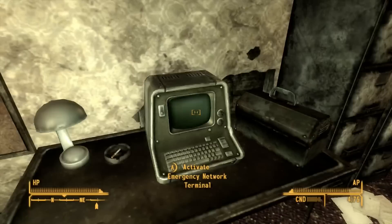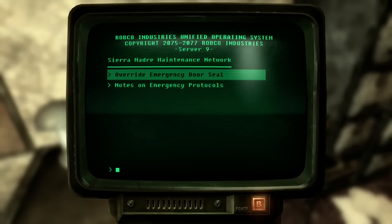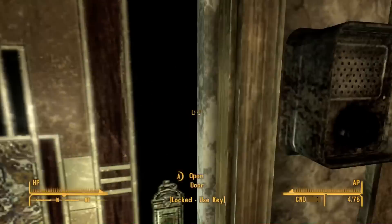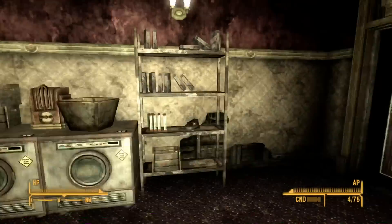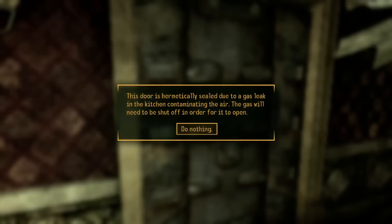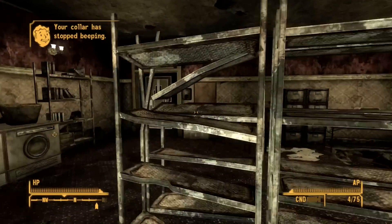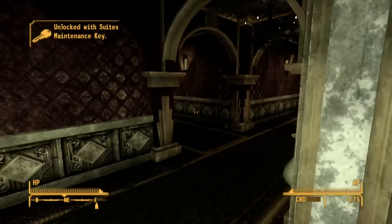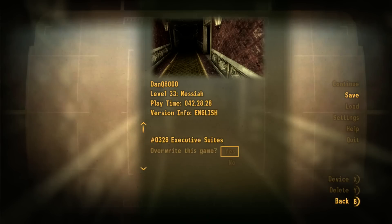Nothing here. Let's look at this terminal - override notes, good. Oh, was that over here? No, something opened though, whatever. Where am I now? I don't want to do anything crazy.